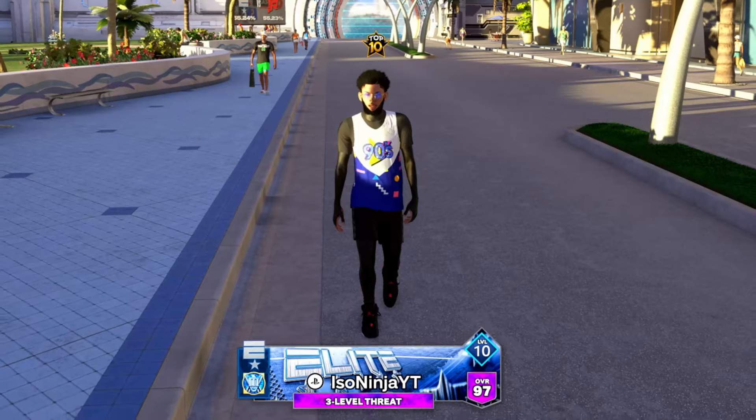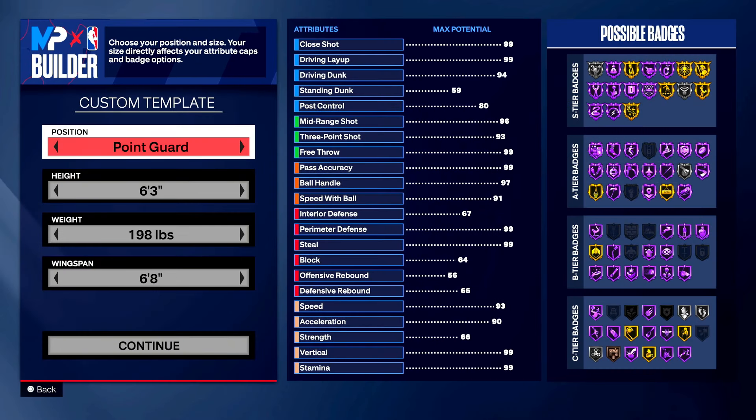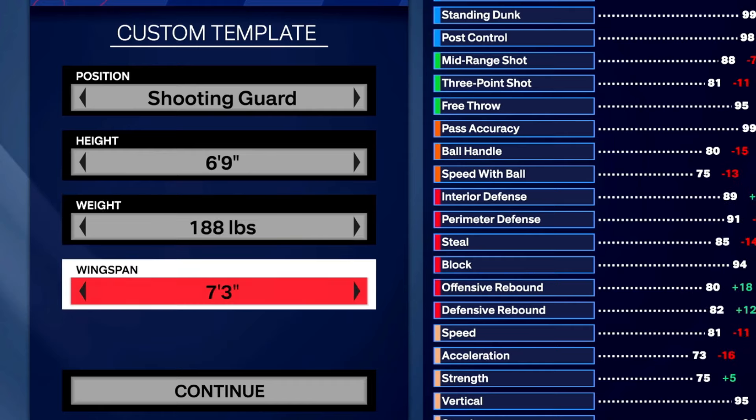Without further ado, let's get right into it. If you read the title you already saw some of the stats in this build. I'm bringing you to the builder — we're going with a shooting guard, 6'9", 188 pounds, and a seven-foot-three wingspan. Yeah, we're going to be one of those cringe tall guards that play against little guards in the 1v1.